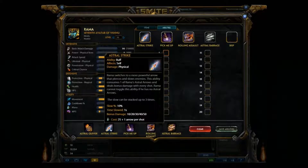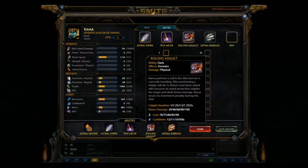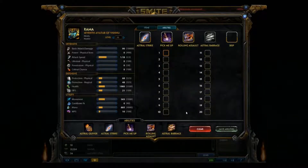Those are his abilities. I normally level up Astral Strike first — I grab Astral Strike so I can start building that Astral Quiver while I'm waiting for minions to spawn. And then I get Pick Me Up second and Rolling Assault third, depending on the situation. If I think the enemy is going to push extremely hard in lane, then I'll get Rolling Assault second so I can get out if need be. That is all I have for you guys on Rama. I'll be posting some videos on gameplay on Rama and a few other gods within the next couple of weeks. Thank you guys for watching. If you have any questions, please don't hesitate to ask — just post it in the comment section below. Don't forget to subscribe. Thanks again.